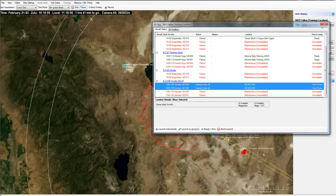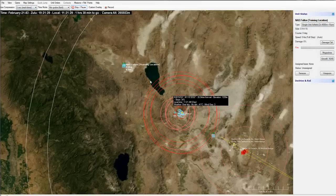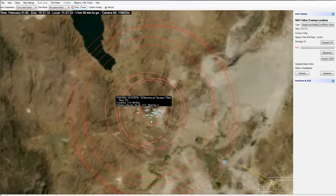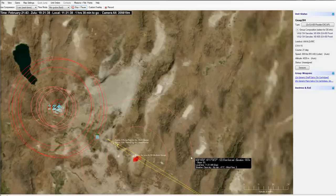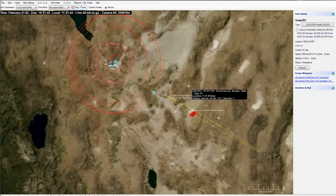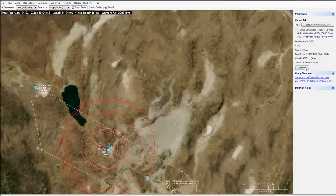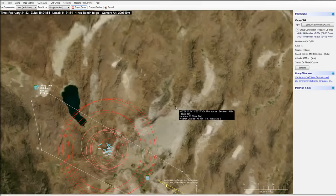I'll launch the ECM craft as well, and once those get out we'll start the mission planning phase. As you can see, all of our aircraft are now buzzing around that form-up point doing their thing. I'm going to schedule a course for the ECM craft to go around the edge of that area and keep them on the fence providing ECM coverage.